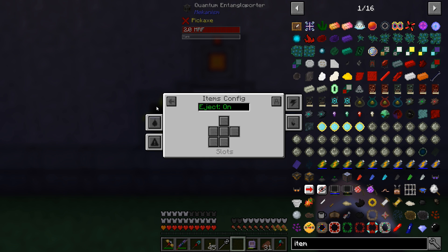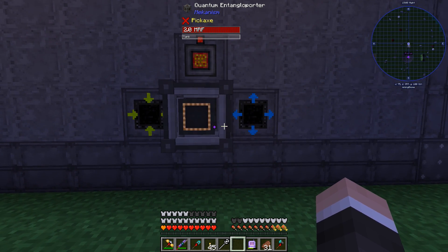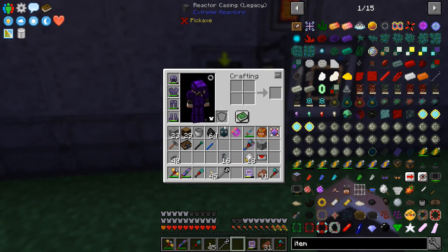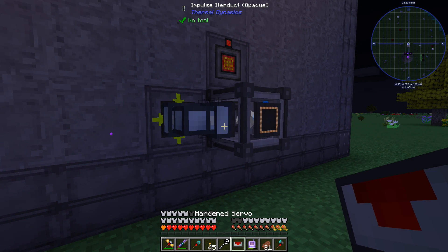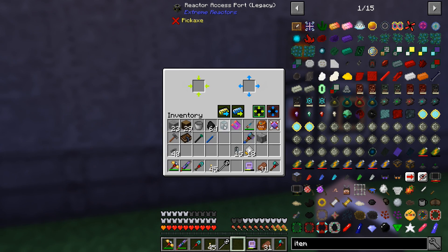We'll just accept energy on any side. On the right side it will be input, left side out. This thing should be full of power — obviously it's getting power from the other side. Does it really need a servo? Wait, what?